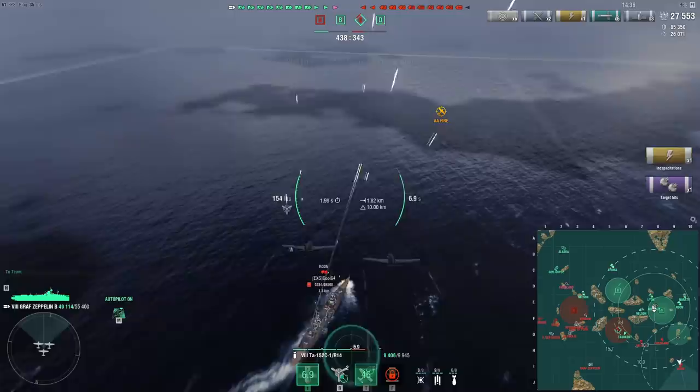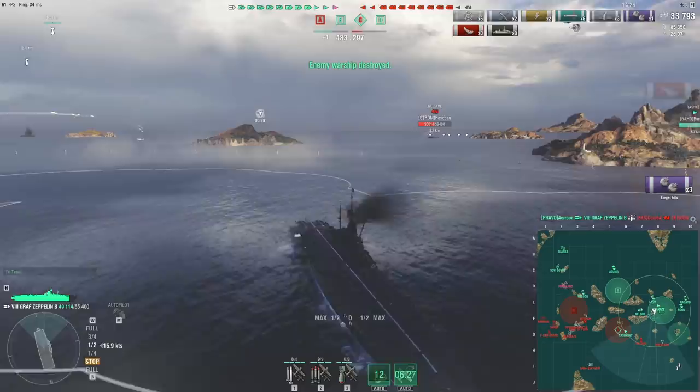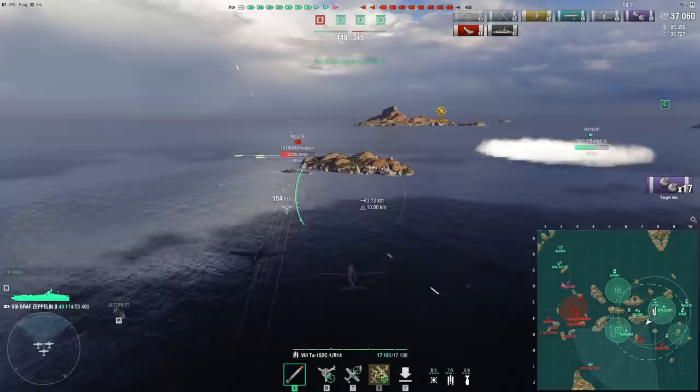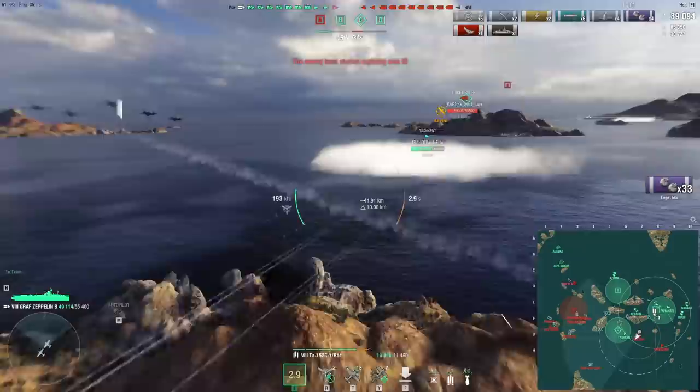Let's drop a fighter plane and then fly away because that thing has some scary anti-air. I think I got a secondary hit on her — yeah, we're hitting secondaries! The cool thing is she can't torpedo me, which means I don't have to be afraid of her. Oh — I'm secondarying the Nelson too! And now the Friesland as well — holy crap! Is this what heaven looks like for Graf Zeppelins? I'm in a smokescreen, secondarying a battleship and a destroyer at the same time while also being able to drop on them.